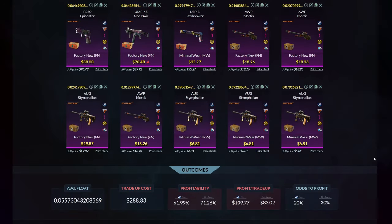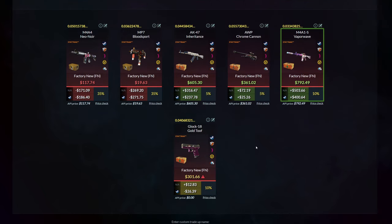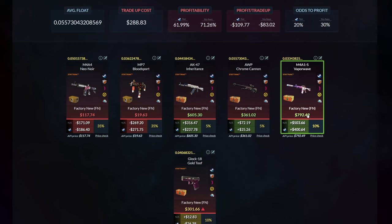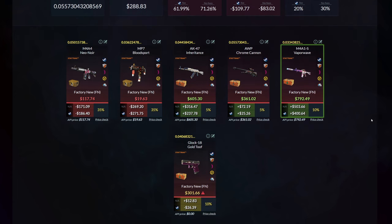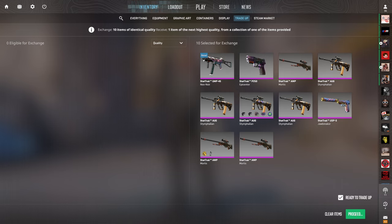We have had atrocious luck thus far today, but I'm okay with it if we hit right here. We have a 20% chance to hit the Gallery case. If we hit the StatTrak Factory New Gold Tooth, we would not be profiting but I at least wouldn't cry myself to sleep. We have a 10% chance at a StatTrak Factory New Vaporwave worth around $800 on Steam right now. Then a 5% chance at the StatTrak Factory New Chrome Cannon, and a 5% chance at the StatTrak Factory New Inheritance worth $600 on Steam. This is what everything has boiled down to — the trade-up of all trade-ups. Boys, it's time. Show me the Inheritance or the Vaporwave. Boom!